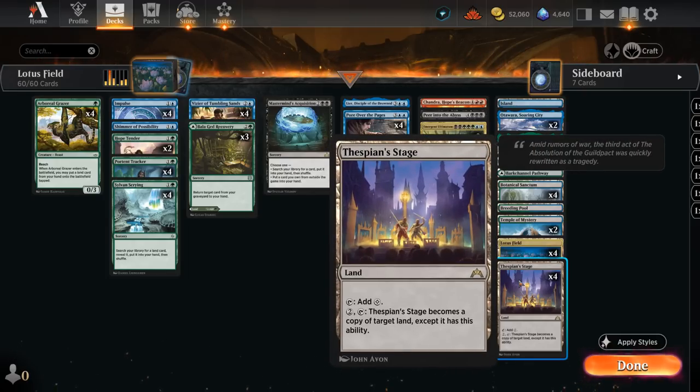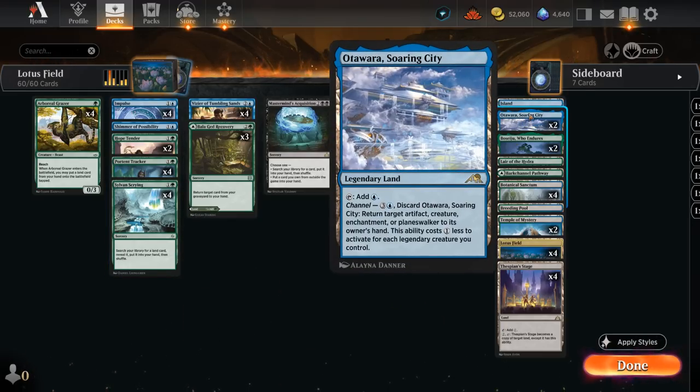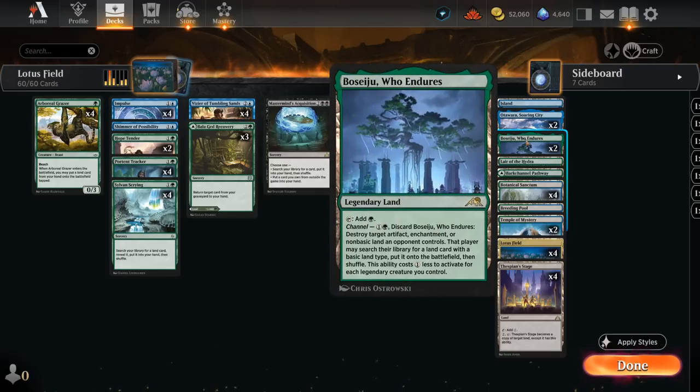If we already have Thespian Stage and Lotus Field, late game we can also use Sylvan's Crying to get Soaring City, which can be channeled to bounce something, or Boseju to deal with artifacts, enchantments, or non-basic lands.